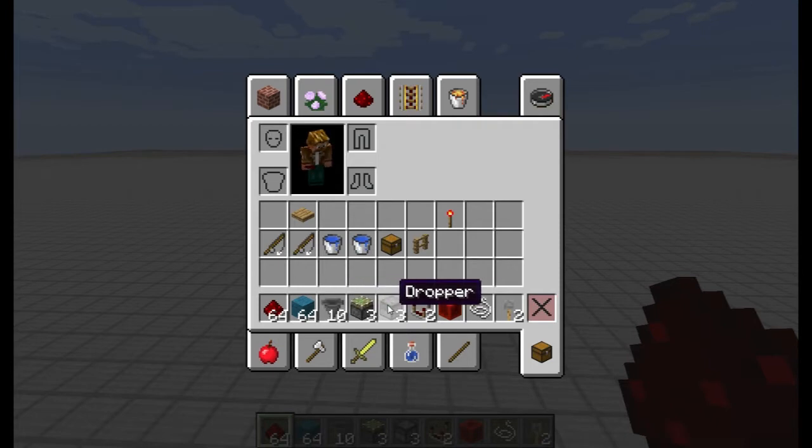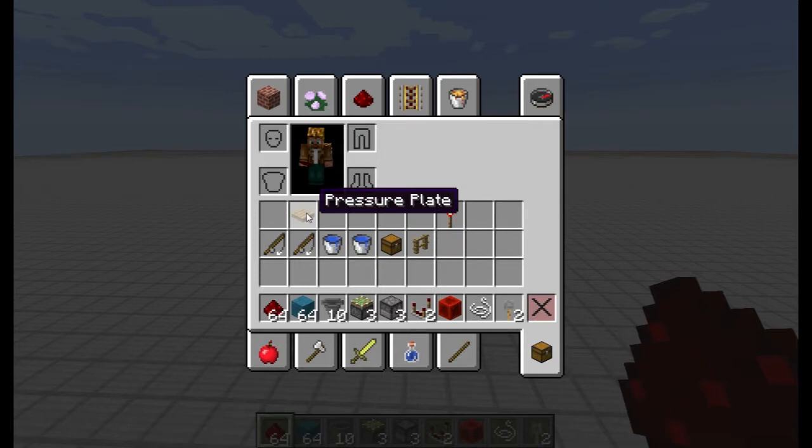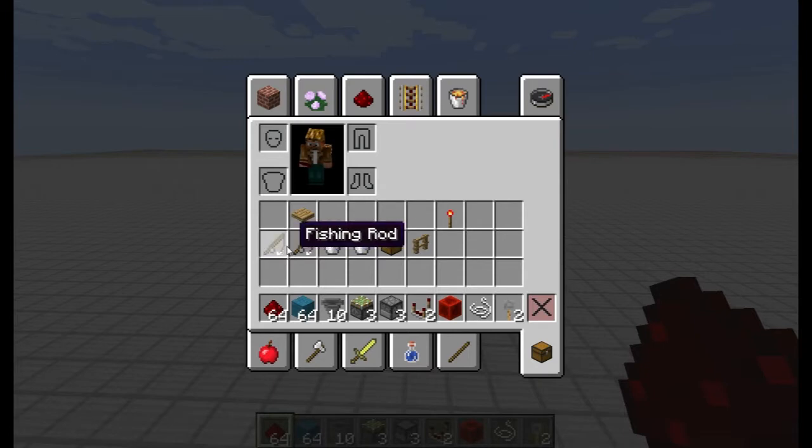Three sticky pistons. Three droppers — again you don't need these droppers, they are optional, but they make the system easier. Two redstone comparators. Two tripwire hooks. One string. One block of redstone. One fence. One redstone torch. A chest. Two buckets of water — this will make your infinite water source. One pressure plate, which can be wooden or stone. And two of your favorite blocks that are unstacking.